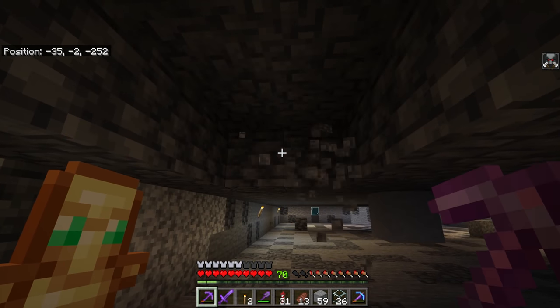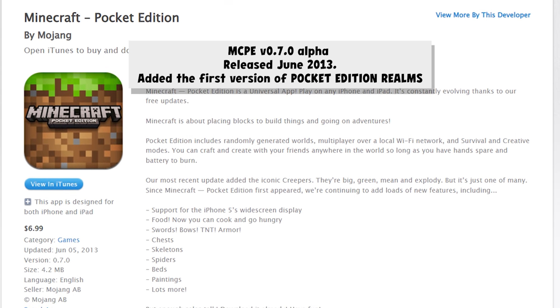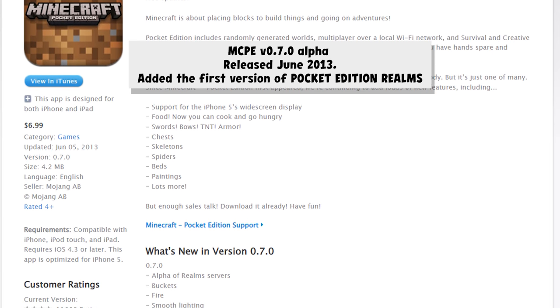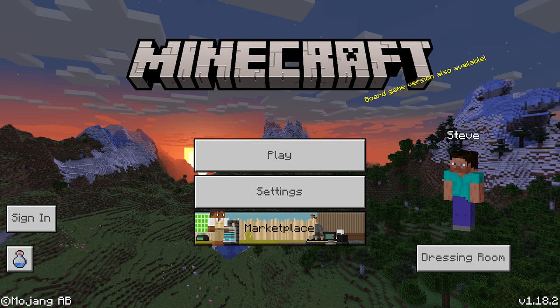0.6 is gone and 0.7 is in, and now as of June 3rd, 2013, the first ever version of Pocket Edition Realms has been added to the game, alongside a new menu screen which is very basic. But the basic bones for the current Minecraft Bedrock menu are starting to form here, with the giant ugly grey buttons — which somehow is still a thing — and the kind of fading panorama in the background.